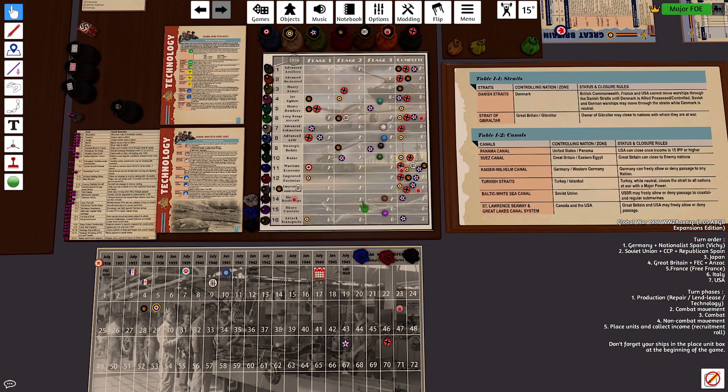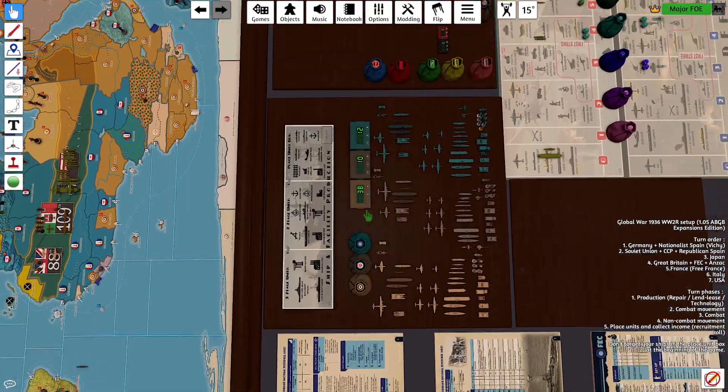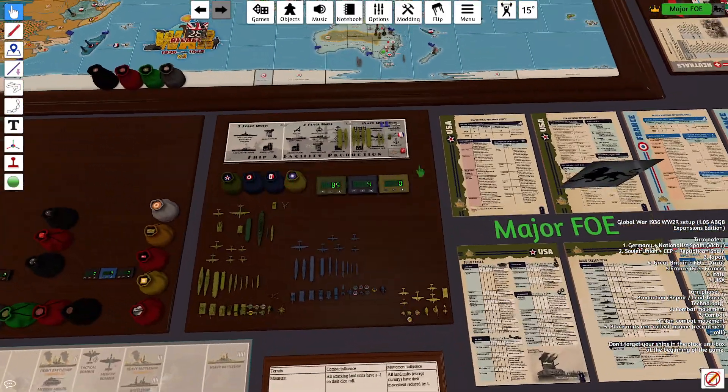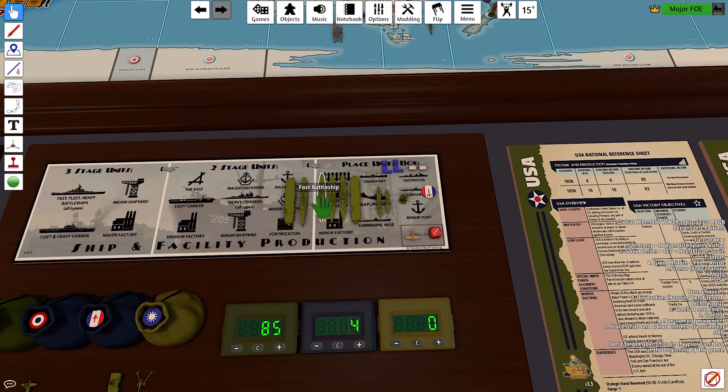Heavy carriers need 8 or above — 4, so that's a miss. 3 out of 7, it's not the worst turn we've had. Moving to our buys: we move the 3 fast battleships for $15 up to the final stage, spend $10 to declare war on Vichy France, and spend $4 to move the battleship to stage 2.